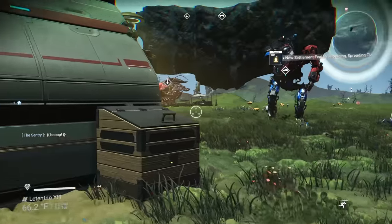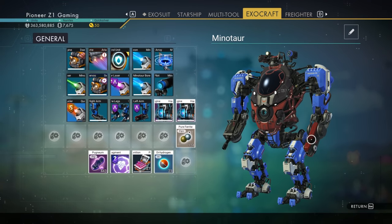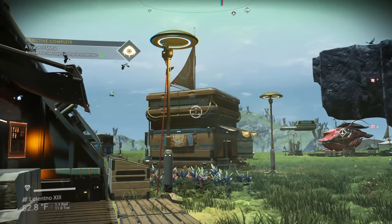Now we install the left arm on the Minotaur — it looks so cool already! When installed alongside the Minotaur laser, it transforms the mining laser into a powerful combat upgrade. Damage to stunned entities is 400%, mining laser power plus 62%, impact fire duration four seconds. This thing is becoming a beast!